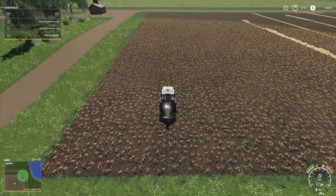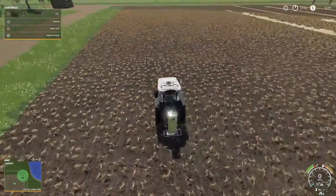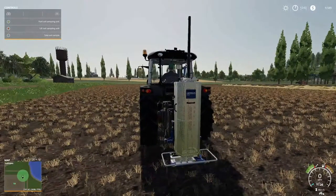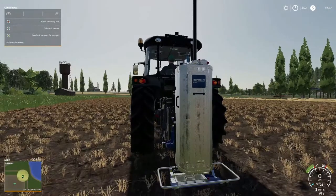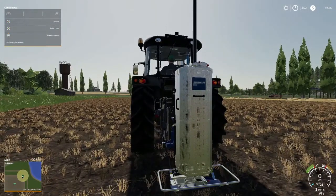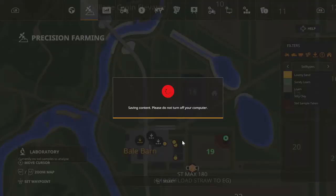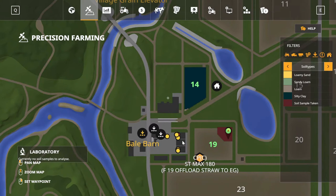Take the soil sample — it's left bumper and X. Let me zoom in the first time. The tractor is back. The machine lowers down, the pan fills up with dirt — soil sample taking — and it turns to a brownish color. Silty clay is what we got on field 14.